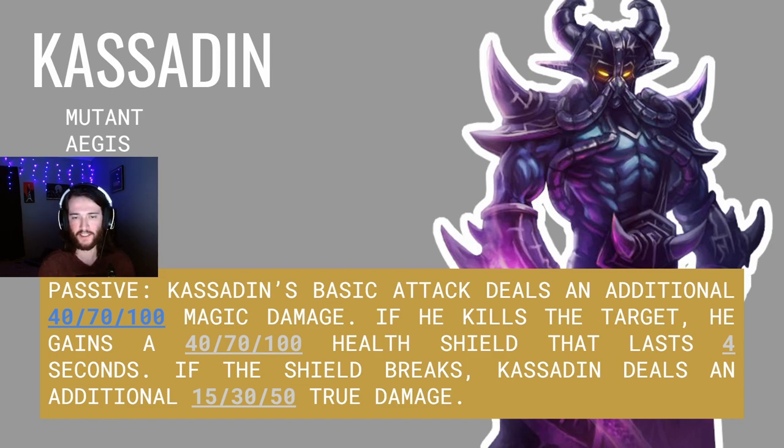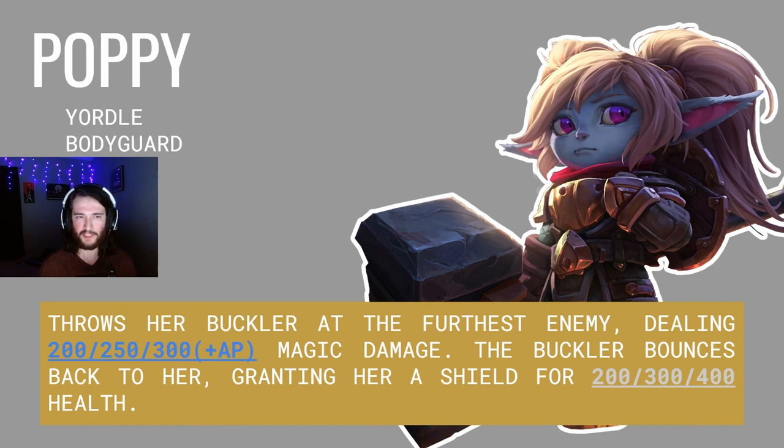The next unit leaked is Kassadin. Kassadin is a Mutant Aegis unit. Kassadin's spell is a passive — his basic attack deals an additional 40, 70, and 100 magic damage. If he kills his target, he gains a 40, 70, and 100 health shield that lasts four seconds. If this shield breaks, Kassadin deals an additional 15, 30, and 50 true damage.